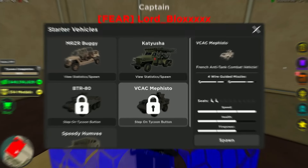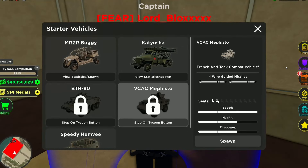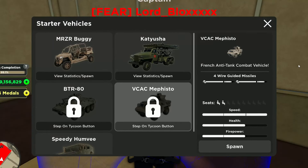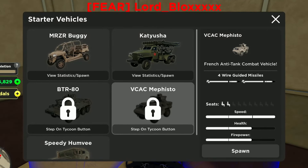The second new vehicle is the VCAC Mephisto, a French anti-tank combat vehicle that seats only 2 players. It has 3 bars of speed, 2 bars of health, and 2 bars of firepower — though it should arguably be 3 firepower, since it has missiles similar to the Bradley in terms of damage.